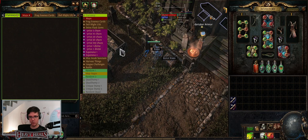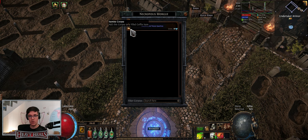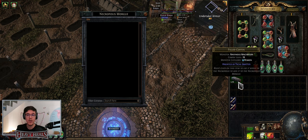So what changed: when you go to the undertaker and visit the morgue to see what's inside, you can click the itemized corpse and get it into a coffin. You can also do that in-map now, which is a nice addition.